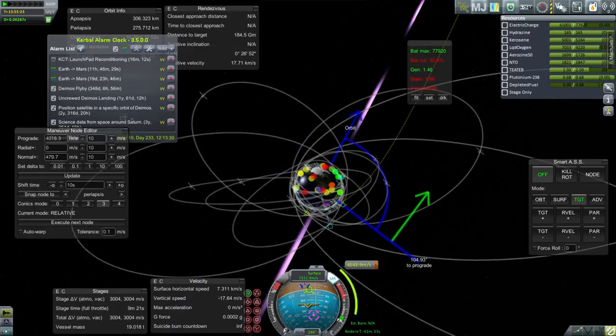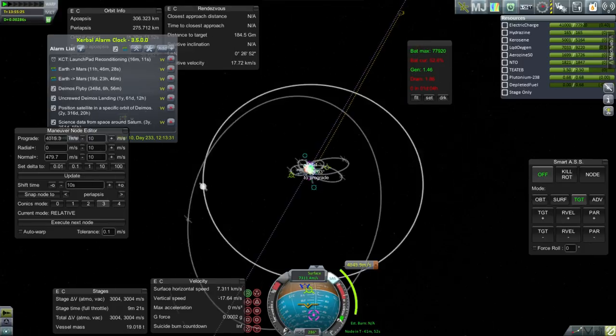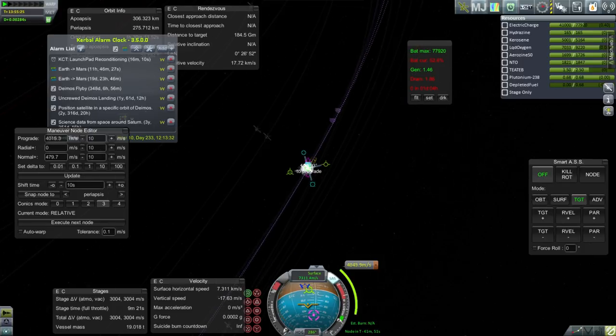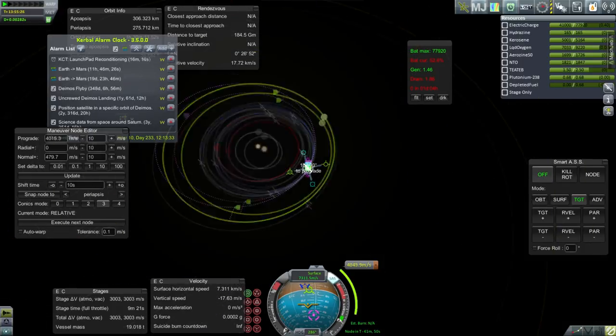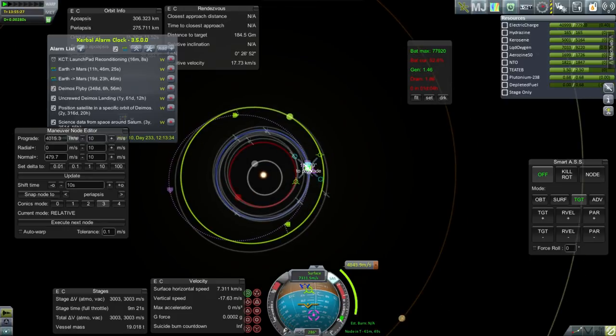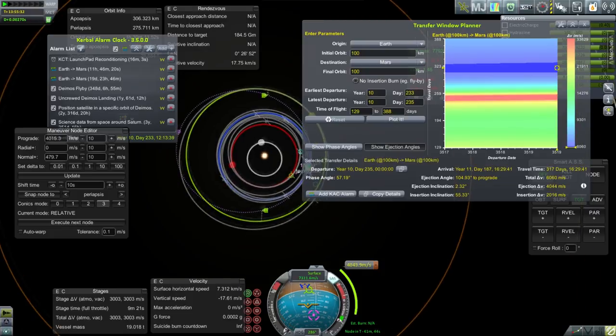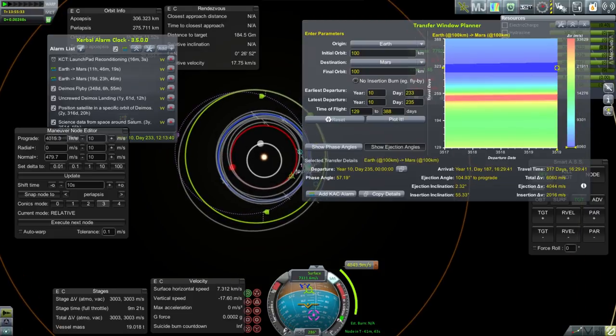I think I've been fooled again by these tools. If I move the node over here it's in line with my orbit, but I don't think that's going to get a magical encounter either. It looks like I'm not going to be able to use the transfer window planner — I just don't understand it. It might be the ejection inclination; maybe I'm at the wrong inclination. Not too sure what 2.32 degrees would have done for me.